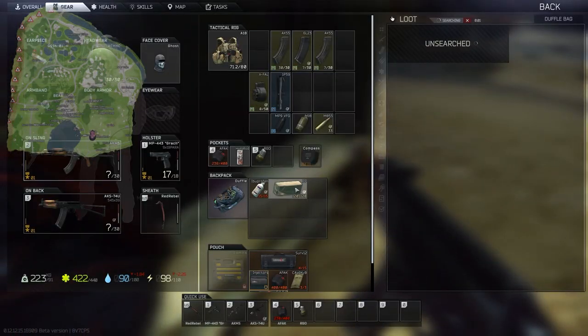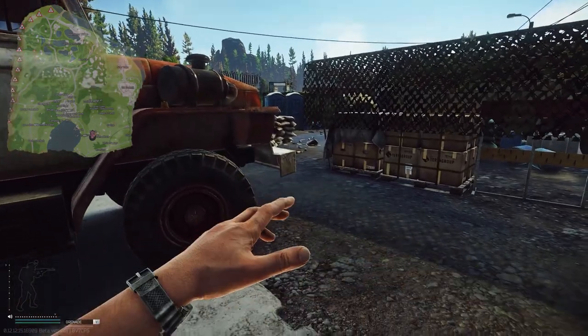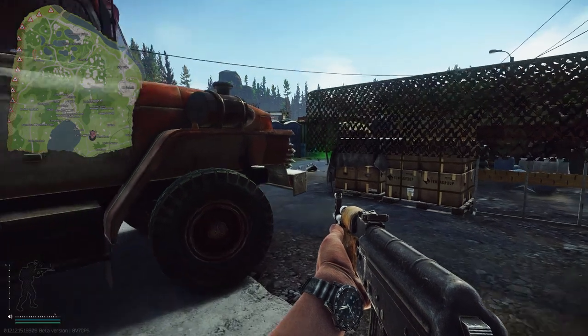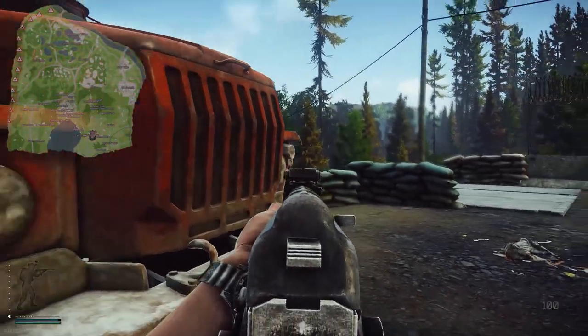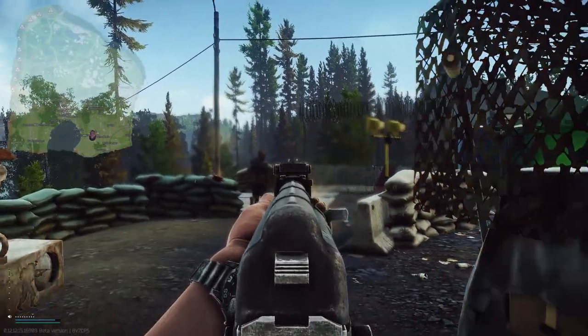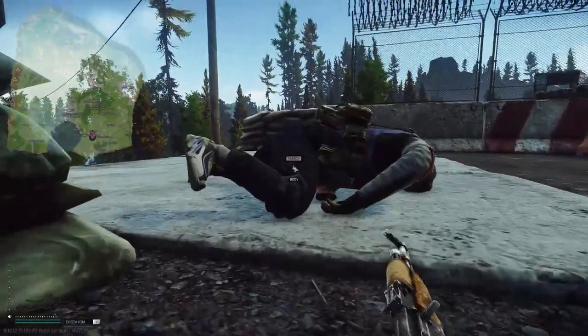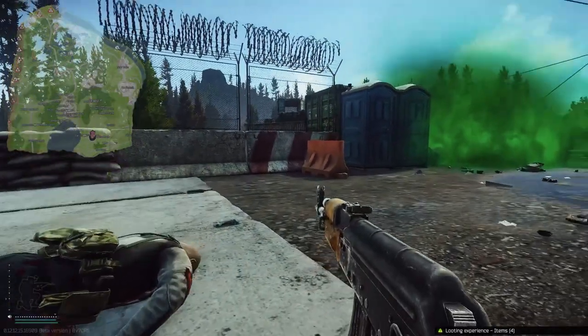We're going to keep looting and give them a little smoke cover. Have a smoke grenade! Gun down — gun down with your own scav guns. And just like that, we have ammo for our gun now too. Look at that — everything works out in Tarkov.